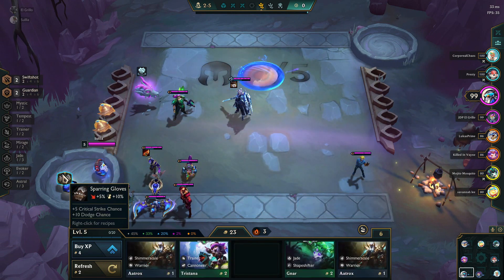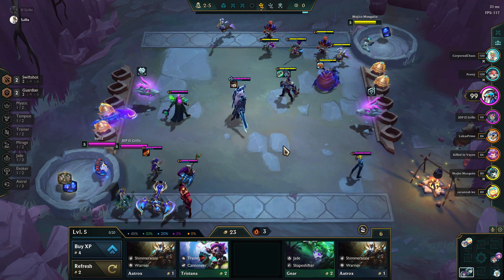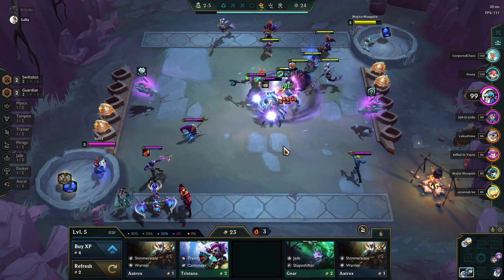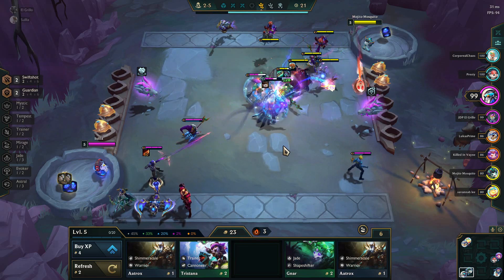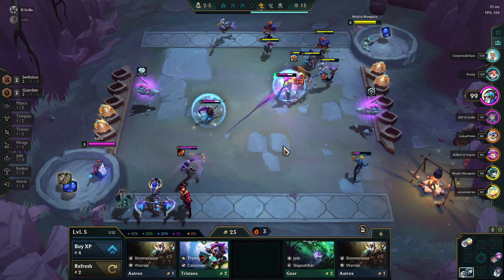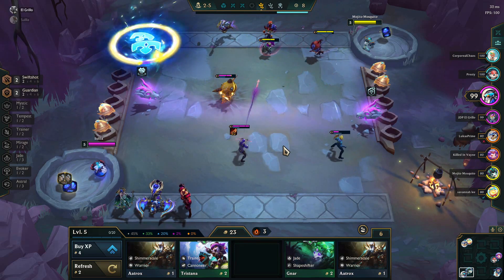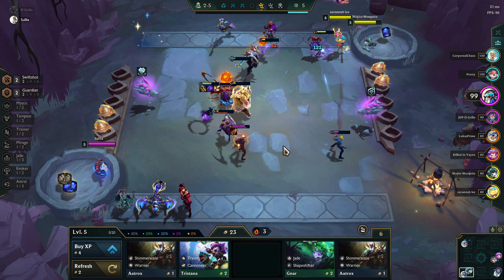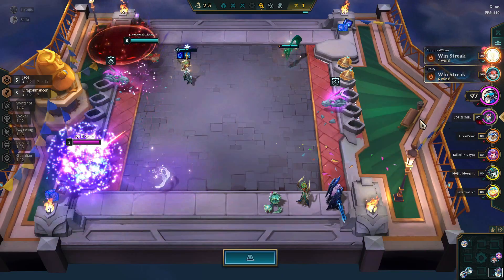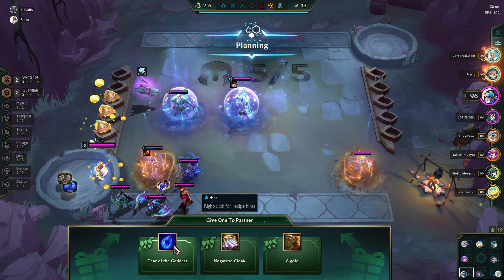I was hesitant to pivot into Corki since a lot of people seem to be playing it. But I do have this Rageblade — that's the best thing I've made. I'm trying to think about what can use this Rageblade. If it's not going to be a Swiftshot board with Varus or Xayah, realistically the only other option is to play into Deja, who is the Wind Dragon and the Mirage Dragon, and makes very good use of Rageblade. I also lost a round where their partner came in with their entire team — that was not the sign I was looking for.